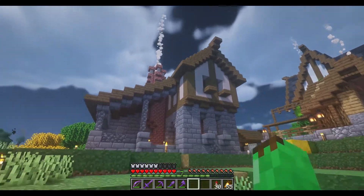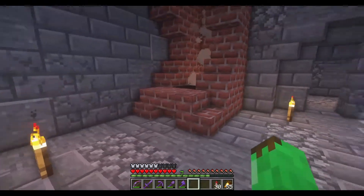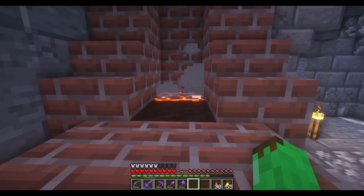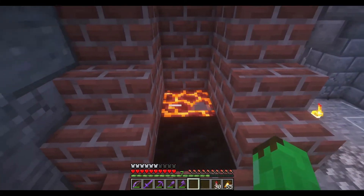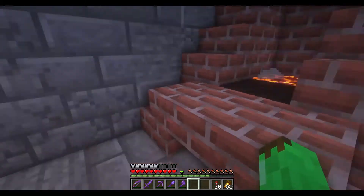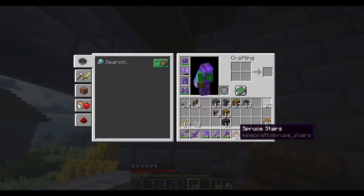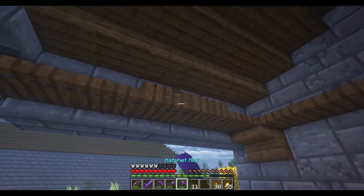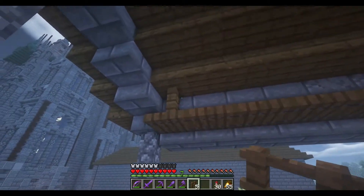The external part is all done, now we can start thinking about the interior. In the furnace area I've put a campfire, and I'm hoping this will work — we put a magma block so you've got the coals burning and then the hot magma, like hot coals. You could use lava but I think this is more realistic. Over on this side we need to start pulling the interior together — I'll run a couple of shelves and then attach a fence.